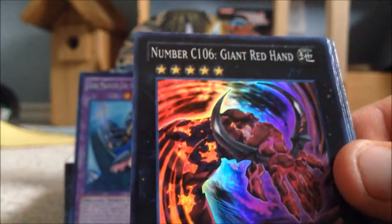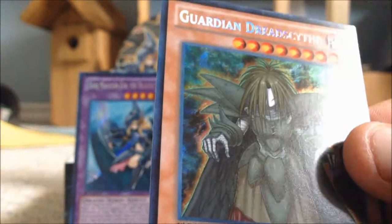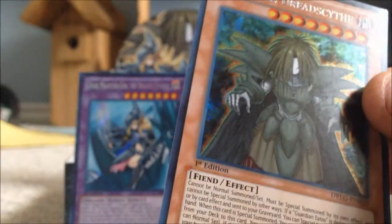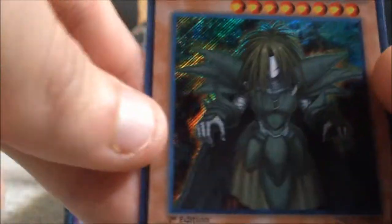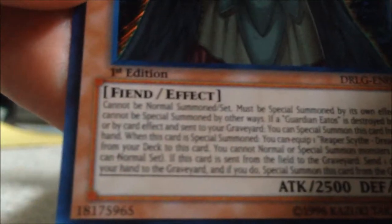Last two packs — come on, give me something good. Shadow Impulse, Giant Red Hand, another Eatos. Battle Fusion and — oh my gosh — Guardian Dread Scythe! We got Eatos, Dread Scythe, and both of their equip cards — Reaper Scythe and Celestial Sword. These two are perfect together. Cannot be normal summoned, must be special summoned by its own effect: if a Guardian Eatos is destroyed by battle or card effect and sent to the graveyard, you can special summon this card from your hand.